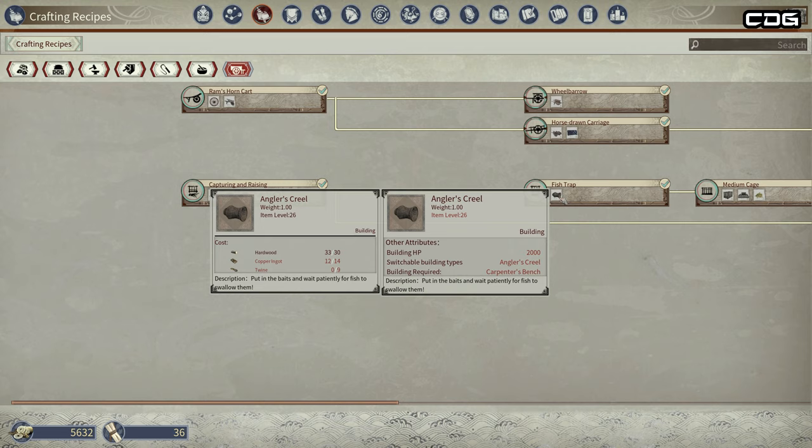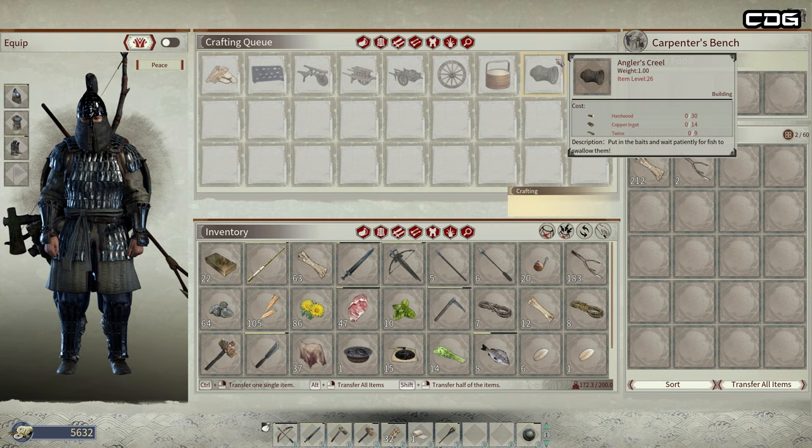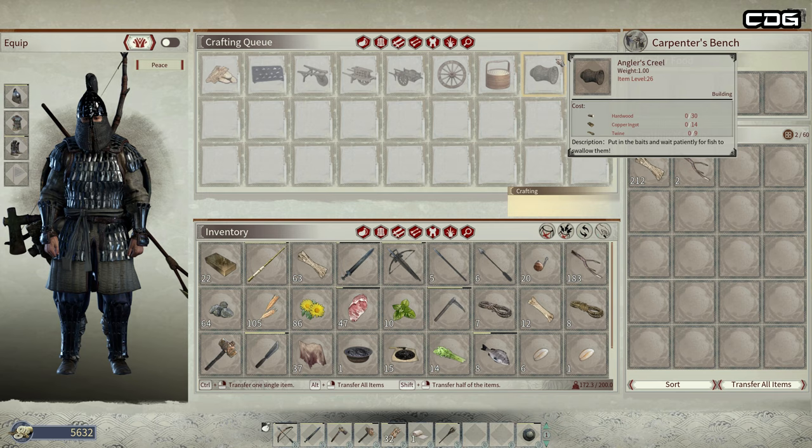Last but not least, under Cart and Cage in the crafting recipes is the fish trap, which is kind of like a basket or net type trap where you put bait into it and you can catch a larger amount of fish. This is actually crafted at the carpenter's bench, so you won't be able to craft this until you've actually made a carpenter's bench.